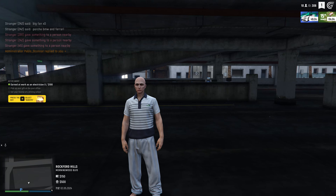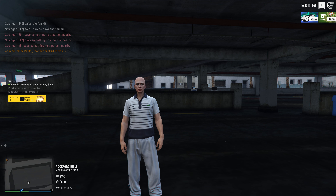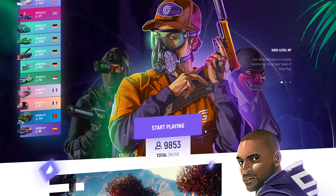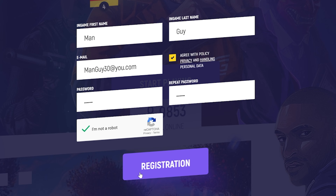Today we're going to be going over some of the new content in the brand new Grand RP update. There are a couple awesome things to go over, along with one of the best ways to make some money and some other pretty cool stuff. If you haven't already joined the city and want to, click the link below in the description, click start playing, select which server you want, register an account, and download the launcher.